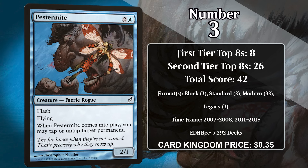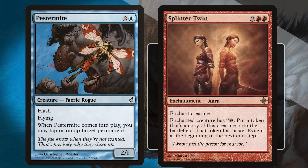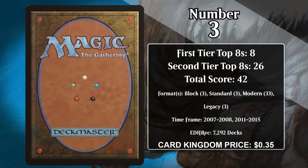At number three, it's Pestermite. For two generic and a blue, it's a 2/1 with Flash and Flying, and when it enters the battlefield you can tap or untap target permanent. As with most versions of this effect that let you tap or untap any permanent, Pestermite can do a whole bunch of stuff — sometimes flashing it in to tap down a land so your opponent can't interact on your turn is good, and sometimes you just want to get a blocker out of the way. In Block and Standard most of its success came off of that efficiency and flexibility, plus having the Faerie creature type, which was a big deal in those formats. However, Pestermite really made a name for itself in Modern Splinter Twin decks. You can flash Pestermite in at the end of your opponent's turn, untap, and put Splinter Twin on it, then tap the Pestermite to make a copy of itself. The copy untaps the enchanted Pestermite, and you continue this until you have enough flying attackers with haste to kill your opponent. The combo was eventually deemed too good for Modern, and Splinter Twin got banned in 2015, and it's been a long time since Pestermite has had a home in any format.